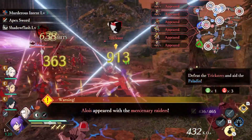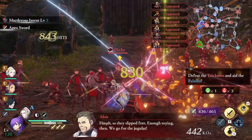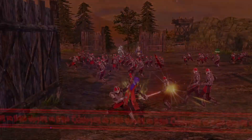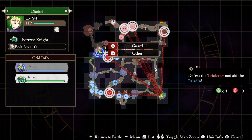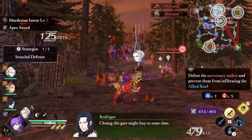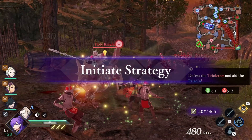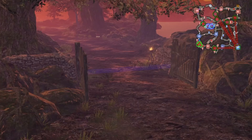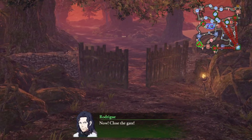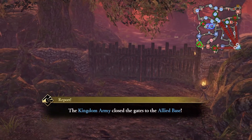Instead, do the other objective that just spawned and defeat all the enemy units before they touch down at your stronghold. If any of the units reach the stronghold, you will need to restart the mission to unlock Byleth. This is where your Ironclad strategy comes into play — it will buy you some time to defeat all the units. I actually recommend sending a unit or so to each enemy to stall them; it'll give you more time to take all the units out.